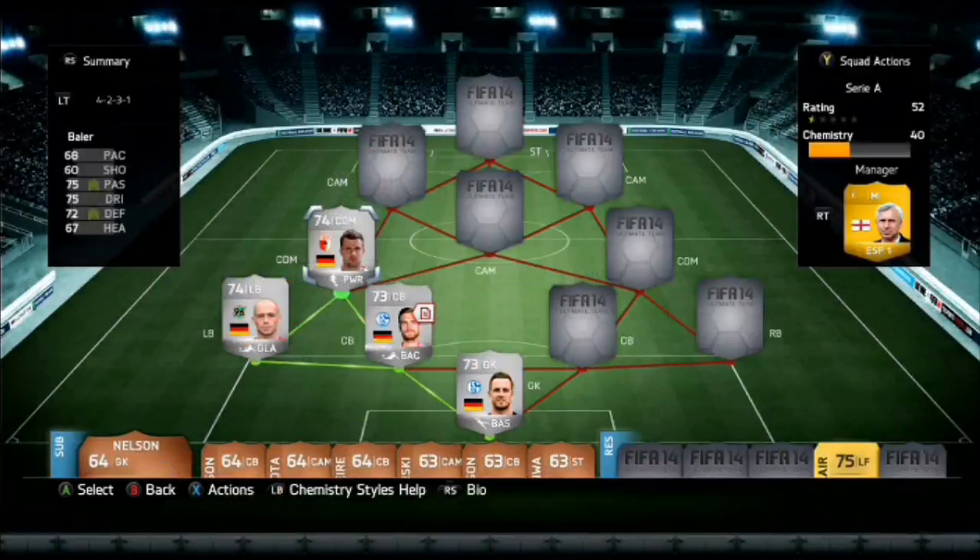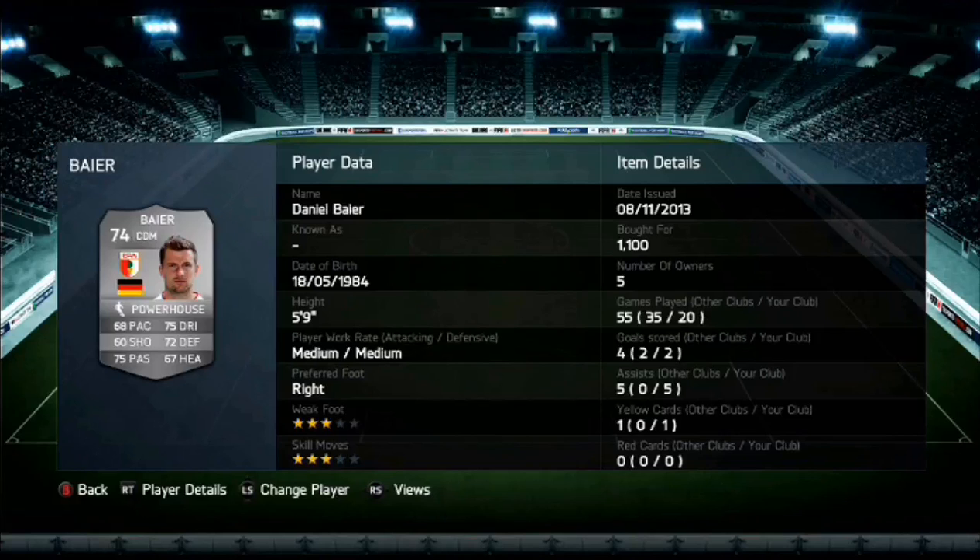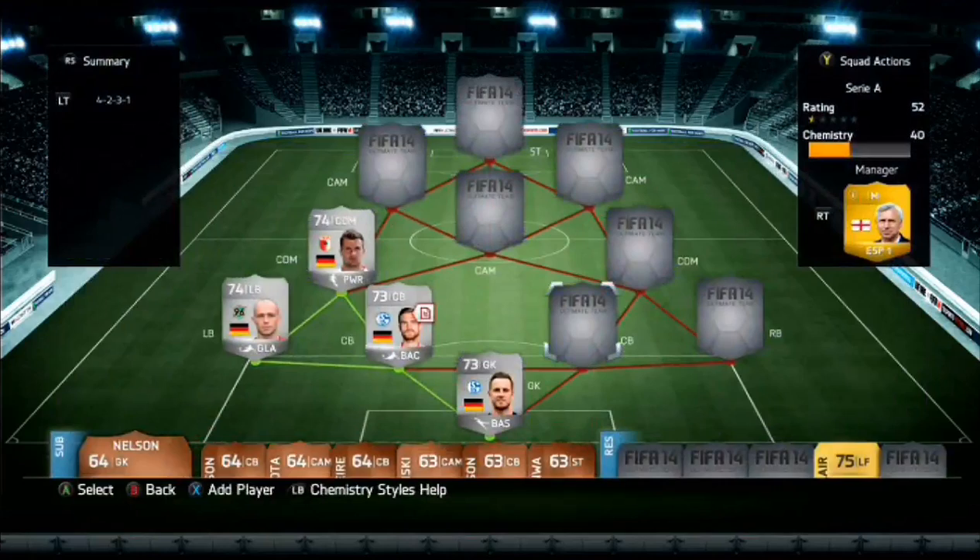At center defensive mid, we do have Baier. He cost me 1,100 coins. He's pretty average — I don't have anything to say. Pretty average card, but he does fit in there quite nicely, as he has got good defending stats in game.